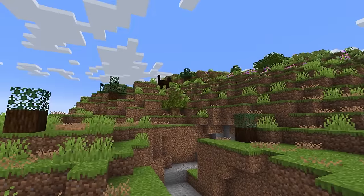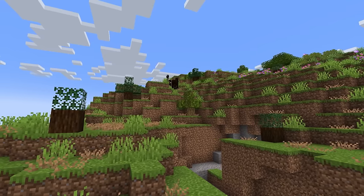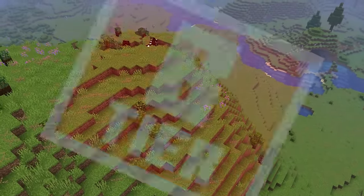The Wooded Scraplands are an absolutely lovely plains variant with sparse bushes and the occasional pretty flowers. The grass colour's quite nice too. Not much to say here — B tier.